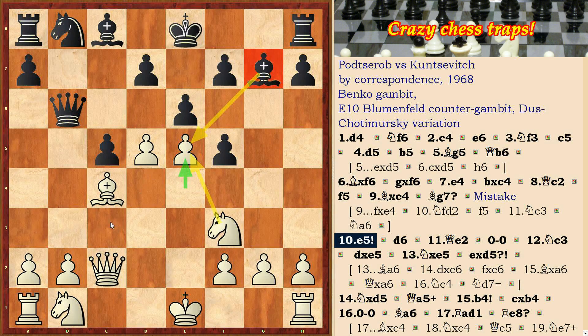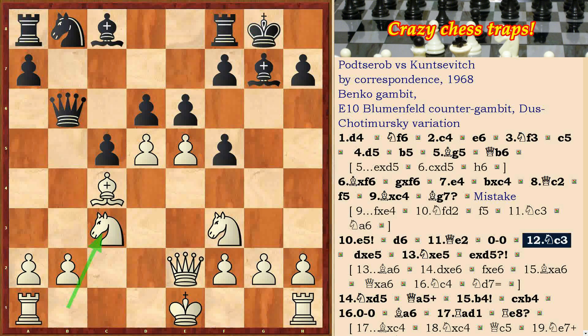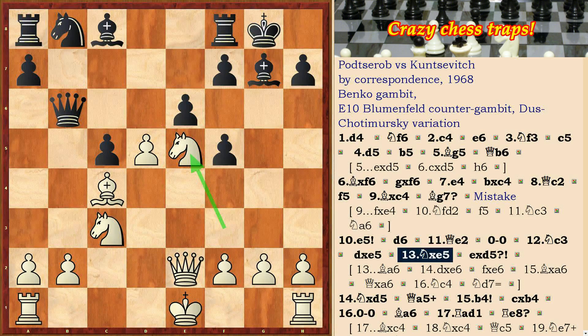e5, overlapping the diagonal on which the bishop operates. d6, Qe2, short castling, Nc3, dxe, Nxe5, exd.